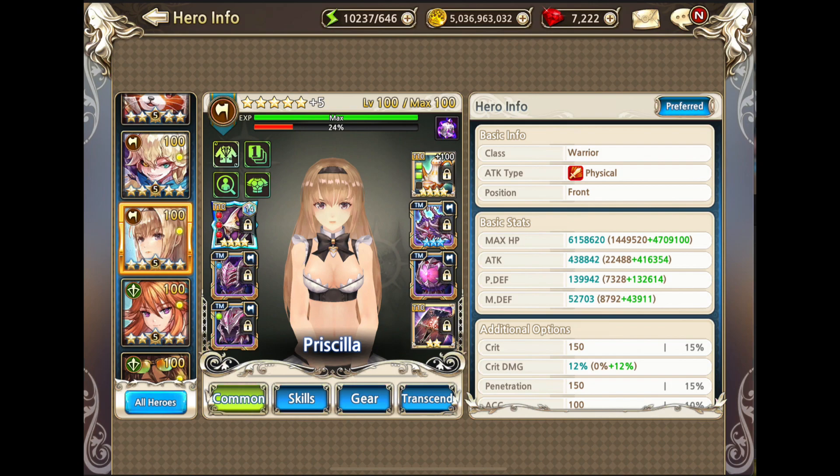I had previously been using Siegfried gear on Priscilla. Siegfried gear on warriors increases the attack speed of the two characters with your highest attack. That's why I'm now using the perk on both Rahartna and Lavril that increases everyone's attack speed, to make up for the lack of attack speed boost I was getting from the Siegfried gear Priscilla used to have.